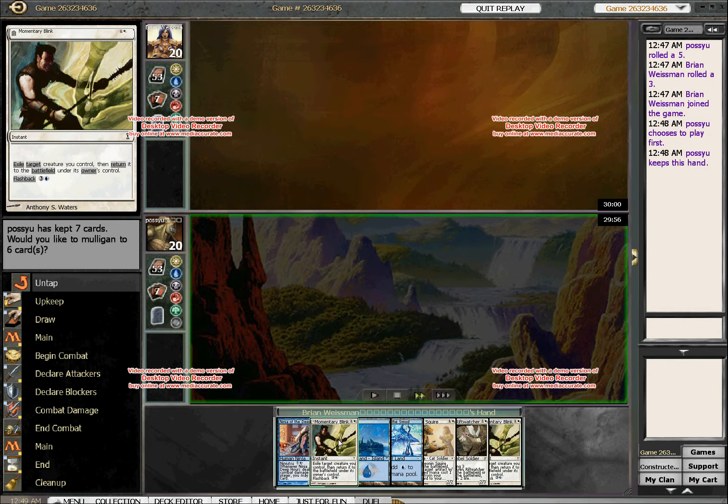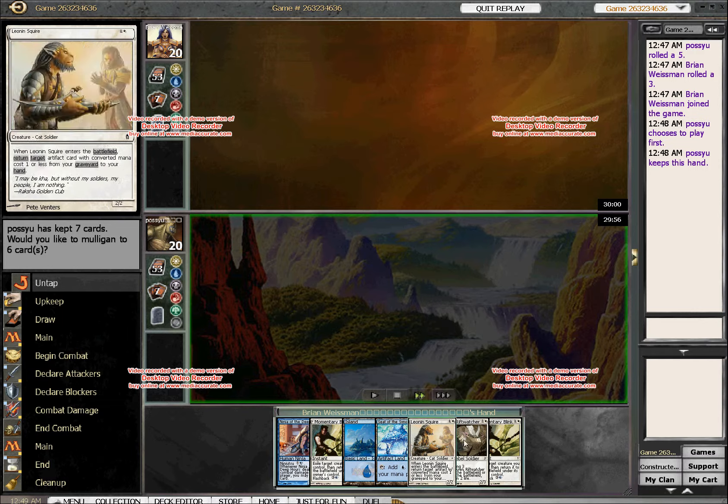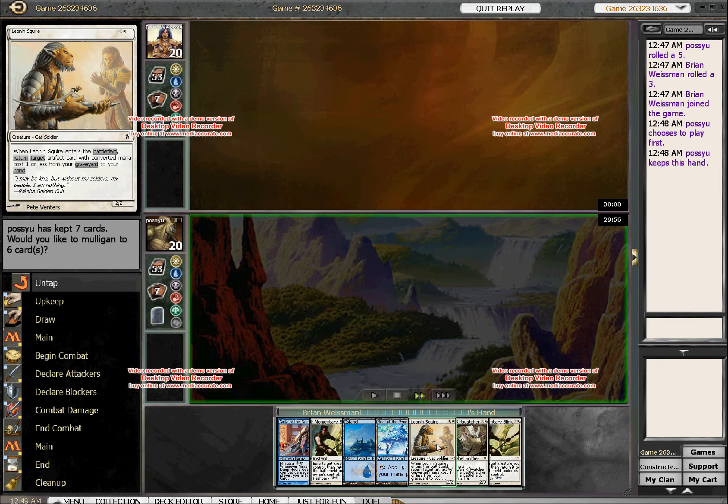Unfortunately, I have a very weak draw. The deck has a million synergies in it, which will become obvious as the game goes on. It's sort of designed around Momentary Blink and a lot of things that would ordinarily involve the stack — like damage going on the stack and blinking and bouncing with Aether Spellbombs, doing all sorts of cool stuff.